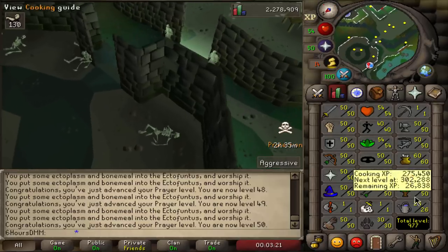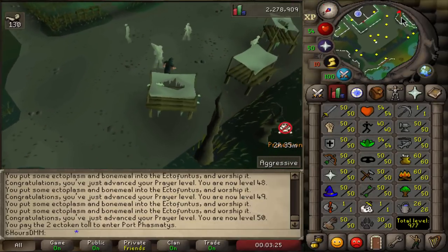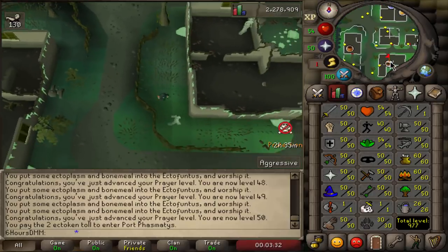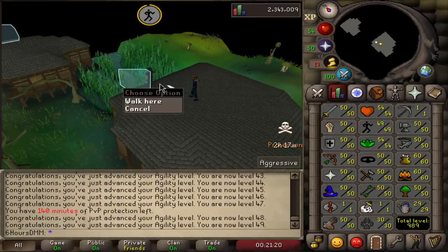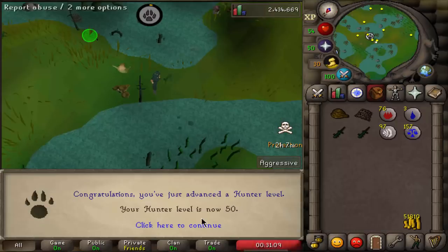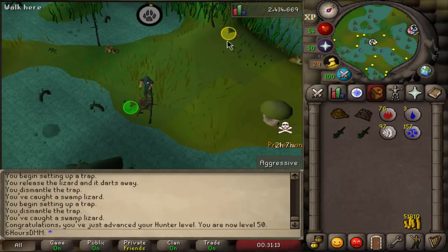I need to rake and compost the patches, and then after that we'll get 50 hunter and 50 agility. The goal is to get to Canifis, get agility, and get hunter up as well. 50 agility done — not bad. Let's get 50 hunter — 50 hunter accomplished.